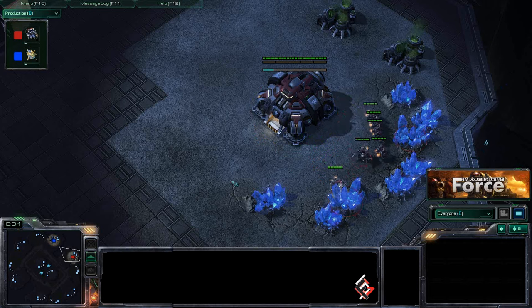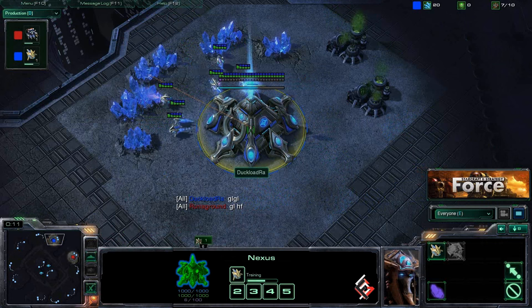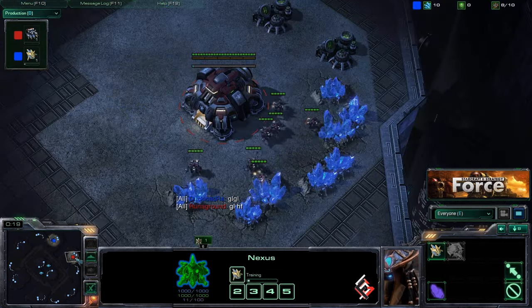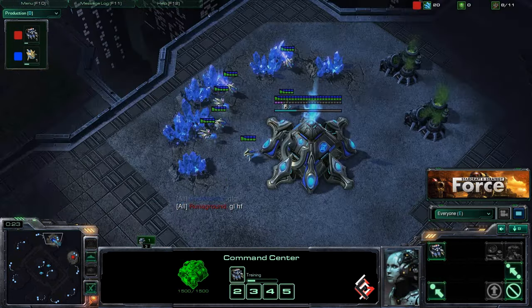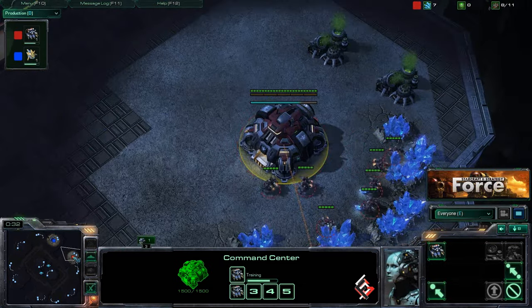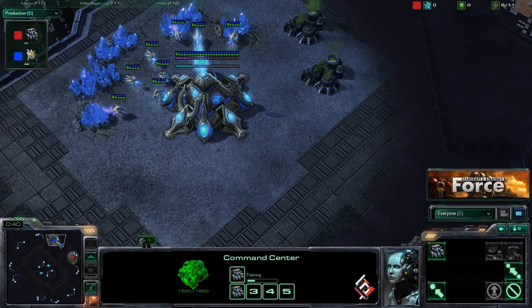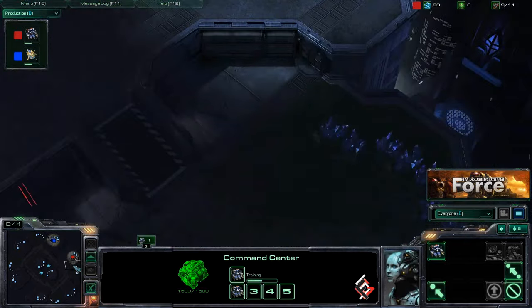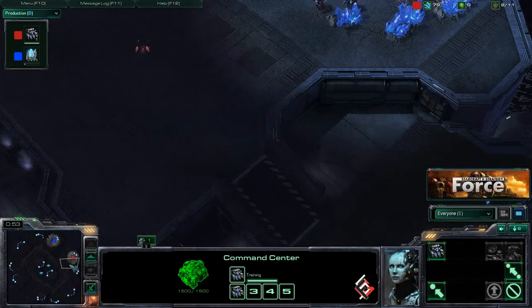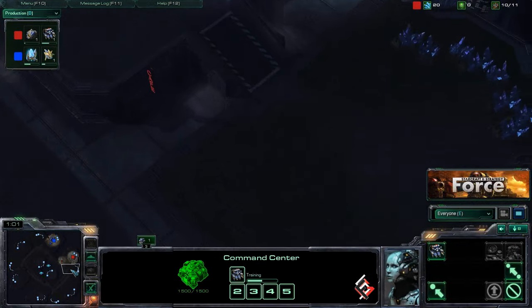Hey guys, welcome back to Force Strategy Gaming. Today we're commentating a game between Run Aground and Duck Load Raw, also known as White Raw. White Raw is our blue Protoss player, and the red Terran player is Run Aground. We're looking at this game on Metalopolis — Terran versus Protoss. Their positions are relatively close as the crow flies, but when it comes to ground troops they're actually somewhat far away — their units have to run down the ramp and wrap all the way around.